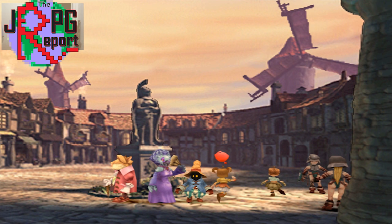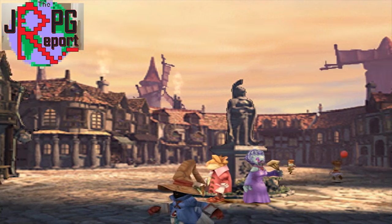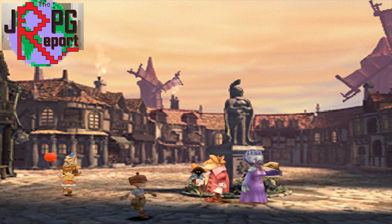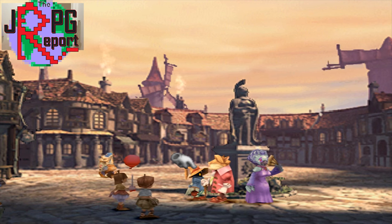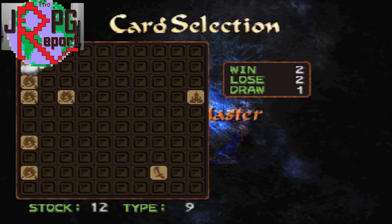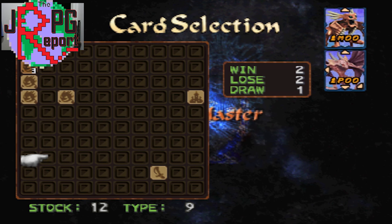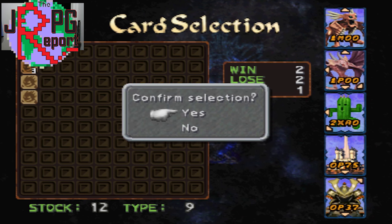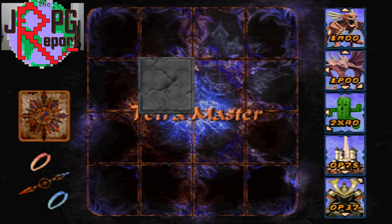Obviously some matchups are better than others, and generally you want to have a much greater attack value than a defending card's defense value, or vice versa if you're defending. Just for reference, if you used an FX55 to attack a 7P04, you would have a 97% chance of winning that battle, with F representing 15 versus the lowest defense value of 0 on the opposing card due to your X card typing.